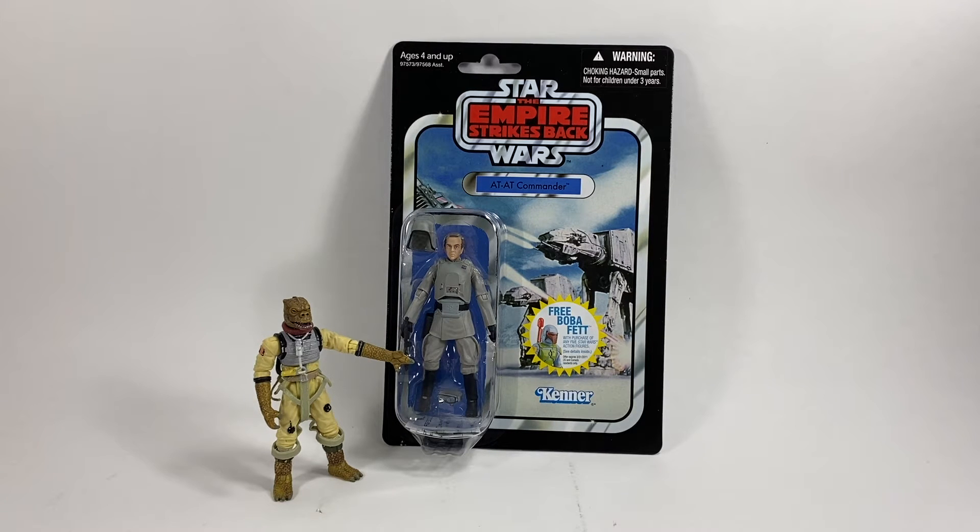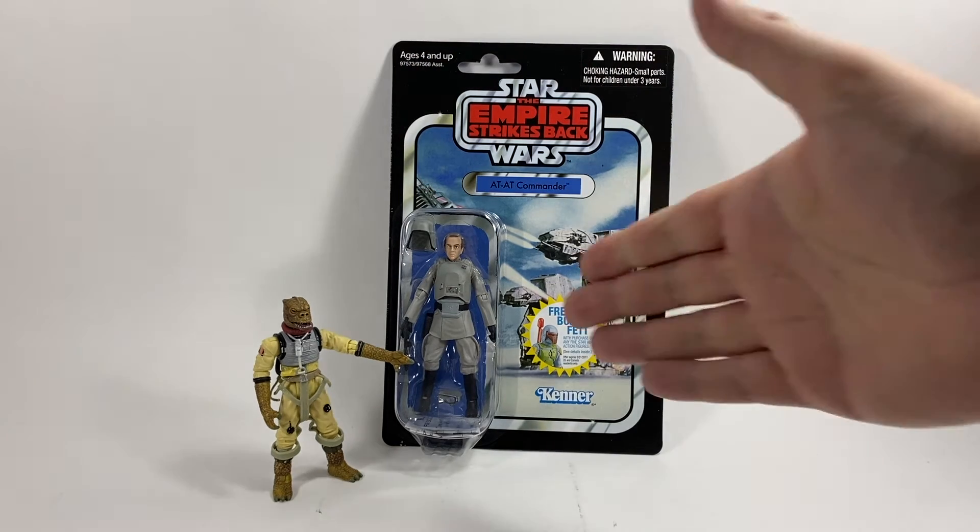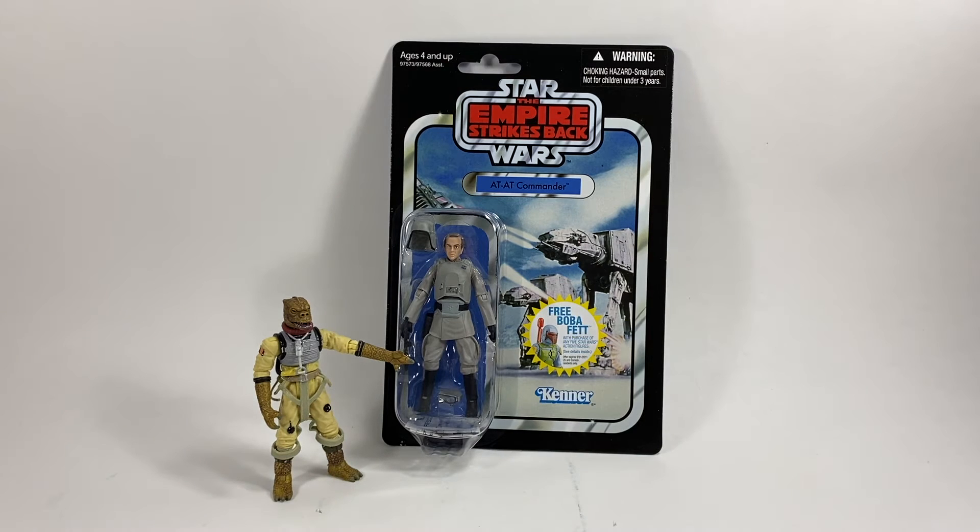A quick honorable mention — I couldn't limit it to five, so here's one more. It's the AT-AT Commander, and I absolutely love this card back. It's the only card back in this selection that doesn't have the character on it — instead it shows a picture of his vehicle, with an awesome Battle of Hoth scene featuring AT-ATs taking out a Snowspeeder above the AT-AT Commander's head. Some people think this is General Veers, but I think it's pretty much just a generic AT-AT Commander, which means we still need a General Veers in the vintage collection.